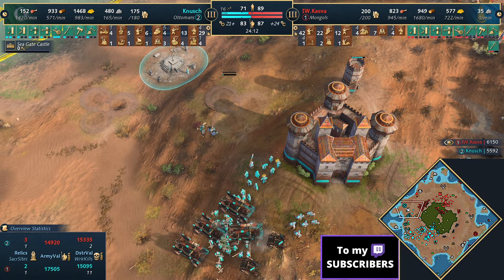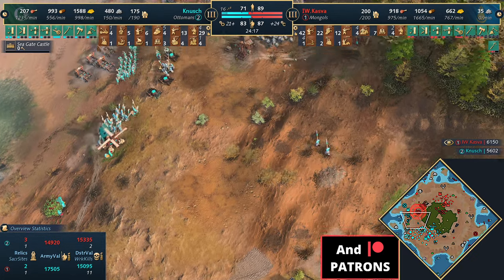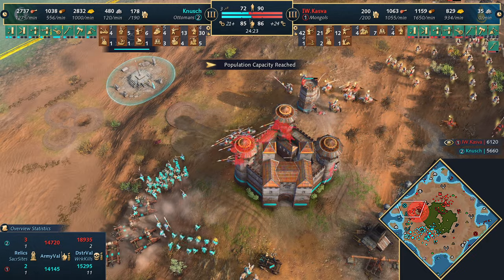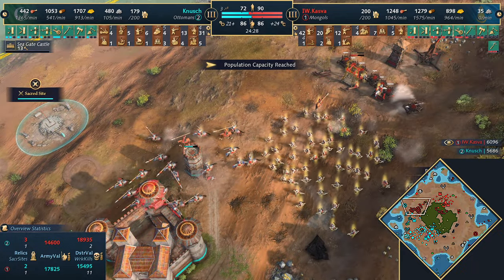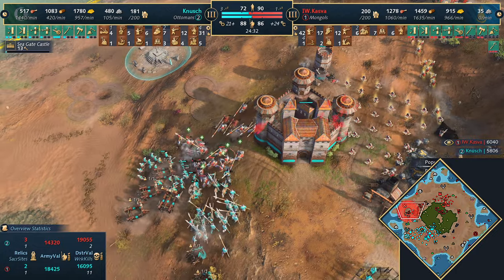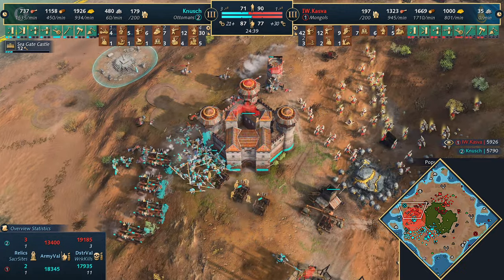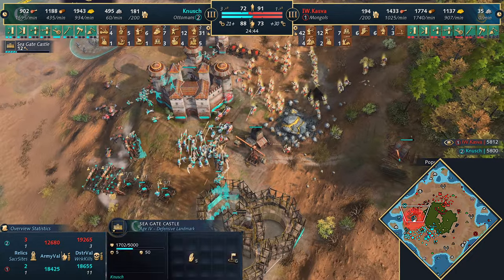He's going to break through the middle soon. A traction trebuchet comes out - and it's going to be a Seagate Castle for the Ottomans! Knush placed the foundation in multiple areas, a bit indecisive, maybe looking to be more defensive with it. He's under pressure - he's going to build it there. Lots of villagers trying to get it up. Mangonels deploying. There's only one trebuchet, so it'll take time to get rid of the keep. Kazva dives underneath the keep, going for the Mangonels with Keshiks, but there are spearmen there - a bad push.